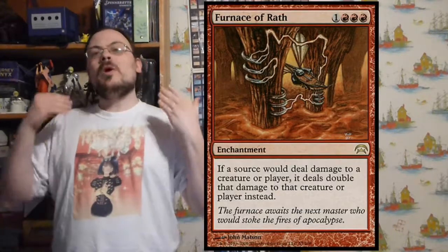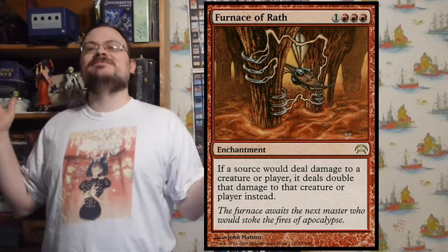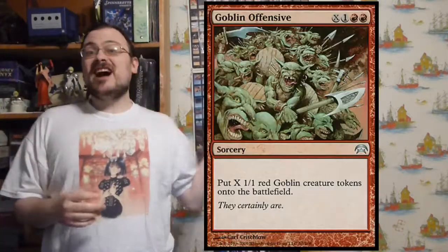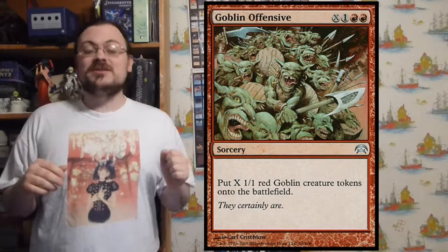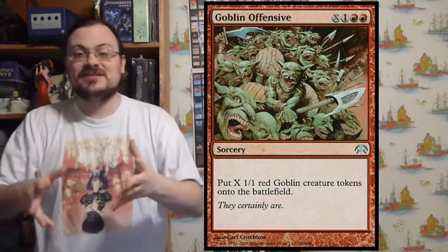Furnace of Wrath — when a source deals damage to a creature or player, double that damage. Furnace of Wrath just makes everything burn quicker. Goblin Offensive — for X mana, put X 1/1 red Goblin creature tokens onto the battlefield. It's a great way of getting a whole bunch of goblins out fast.